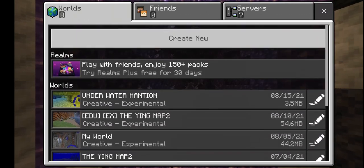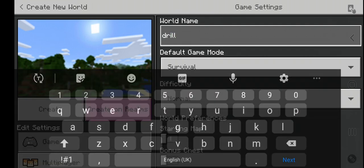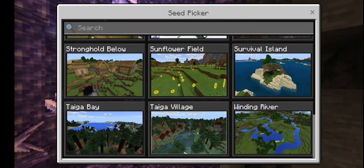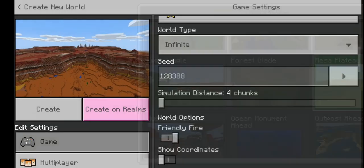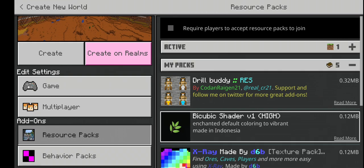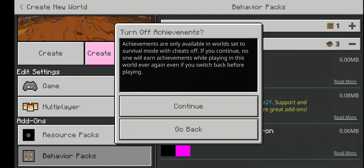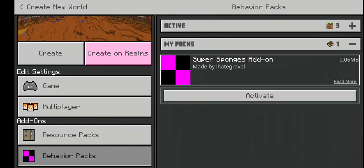So I'm going to go and create a map. Drill. Creative. Seed — you can pick any seed. I'll do Education Edition; I don't know if you have to do this or not, but I'm still going to do it. Drill Buddy. Press Create.